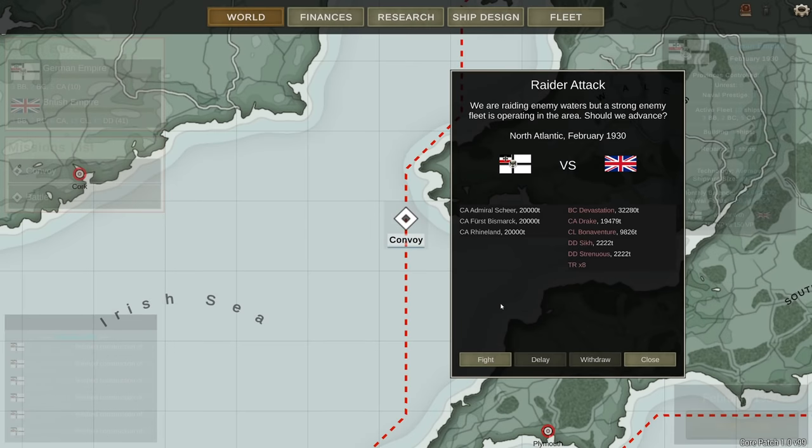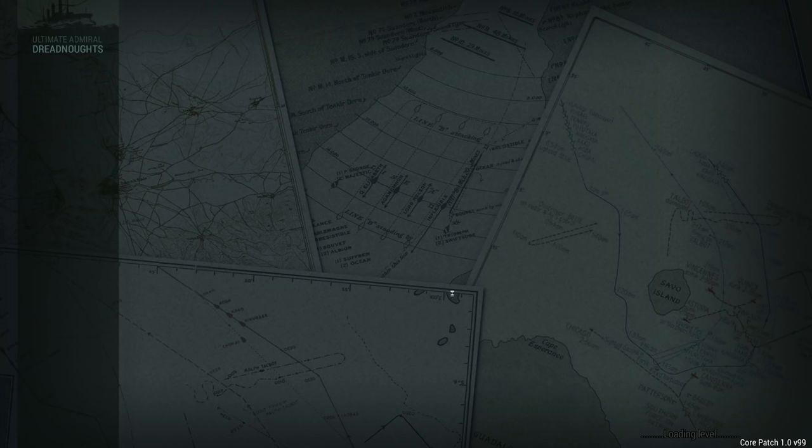Hey guys, welcome to episode 2 of the Germans 1930s campaign. At the moment we have a raider attack — we are raiding enemy waters but a strong enemy fleet is operating in the area. We are looking at the Admiral Sheer, First Bismarck, and Rhineland — heavy cruisers — against the Drake, Bonaventure, two destroyers the Sick and Strenuous, and the battlecruiser Devastation. I can also hunt down eight transports. Let's begin and take these ships out.